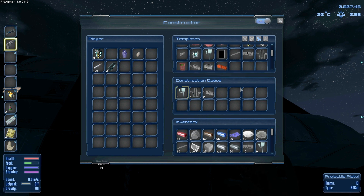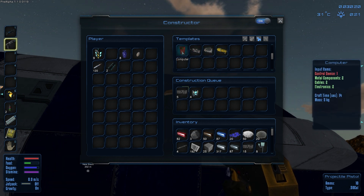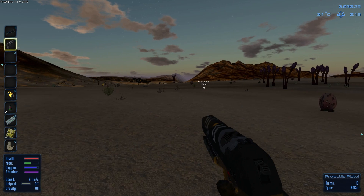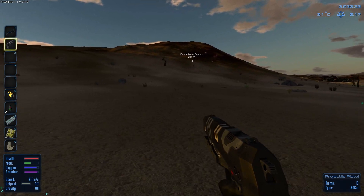I'll craft all this stuff and come back when it's done. Okay guys, it's becoming daytime. I'm doing my crafting thing — I'm going to let some of this stuff craft and set that up because I need the computer. Then we are going to go ahead and get ourselves some prometheum deposit for more power cells.